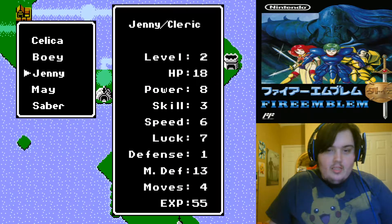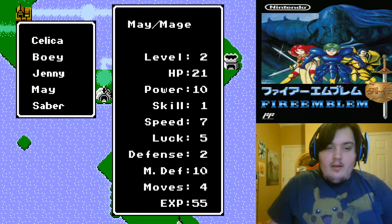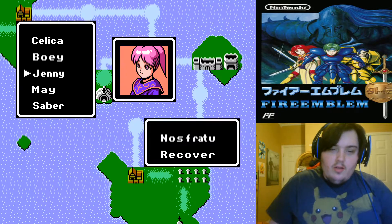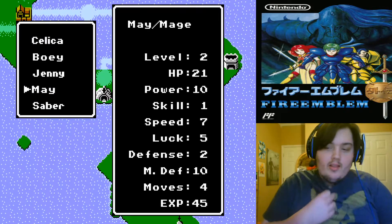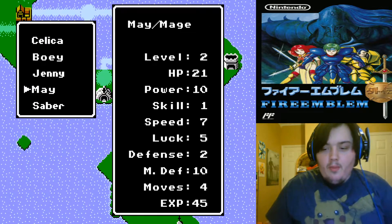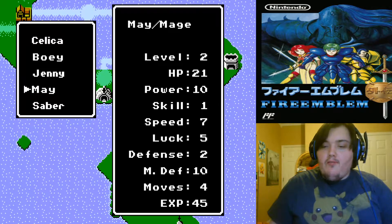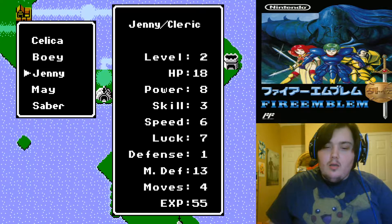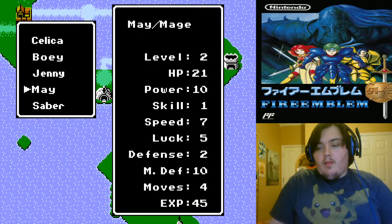Then you've got Jenny, your cleric. For a cleric, she's okay. She's got Nosferatu and Recover, so make of that what you will. And then you've got the speed demon, Mei, who will just obliterate stuff if she can hit, because she only has one skill.